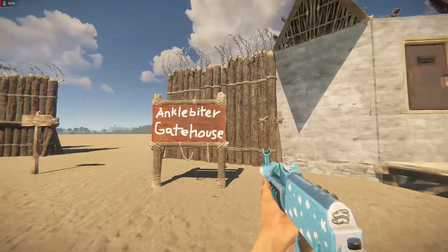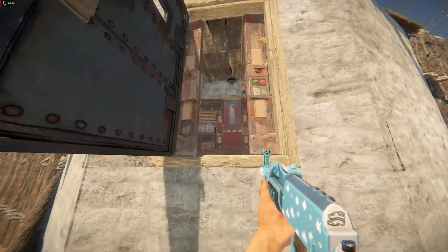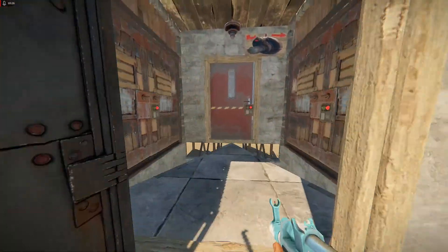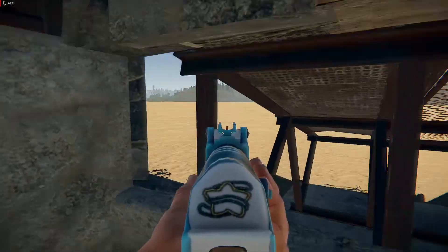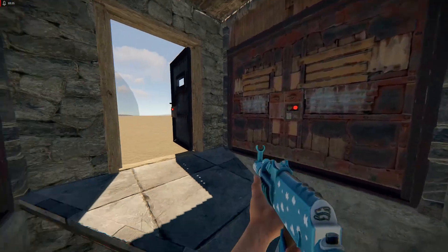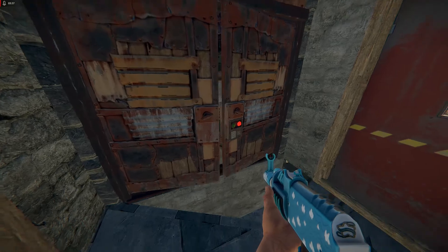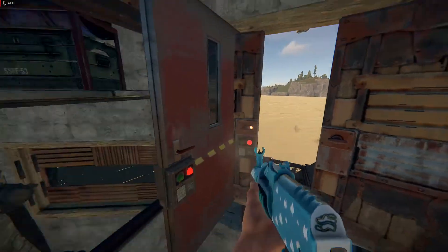This is something I call the Ankle Biter — let me show you what I mean. Of course there are double door airlocks. This is the ramp ankle biter, because you shoot them from below. This is the ankle biter gatehouse and you can also have an airlock normally.